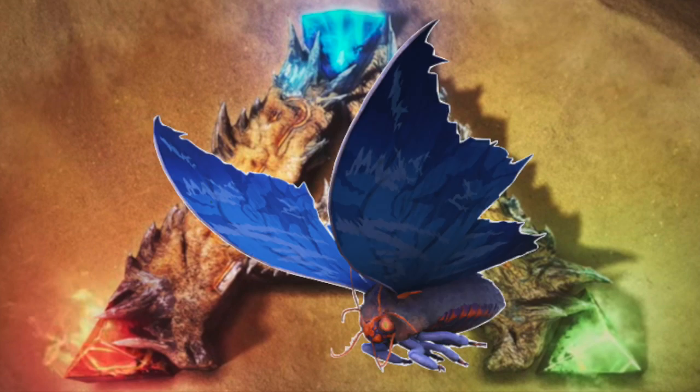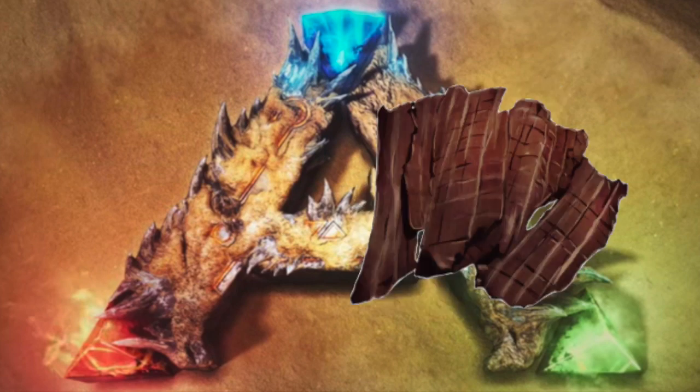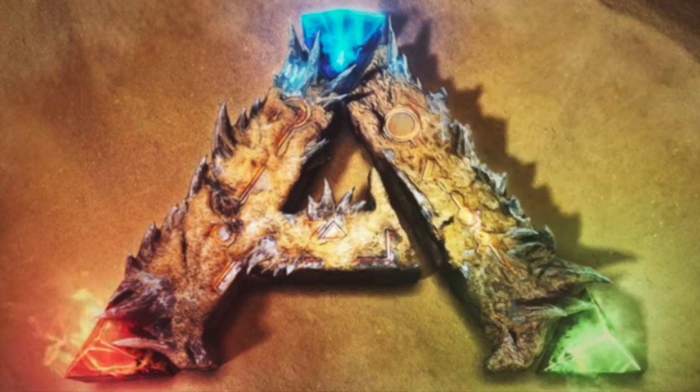The Lymantria or Moth Kibble takes one Moth Egg, one Citronal, one Prime Meat Jerky, two Mejoberries, and three Fiber. The Moth Kibble cannot be used to tame anything.